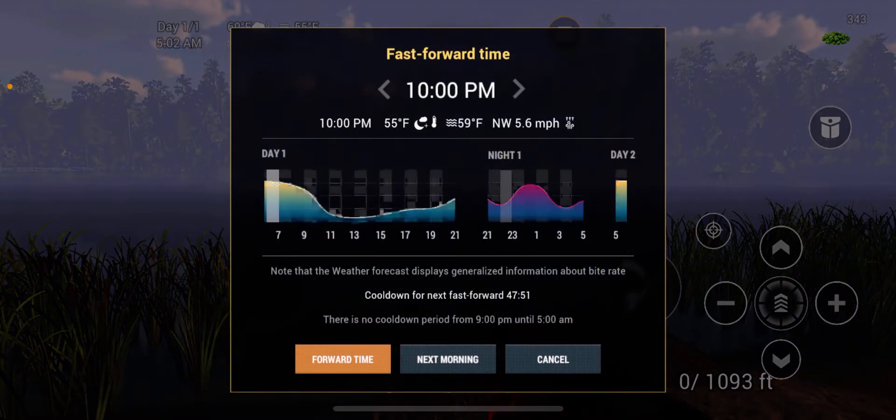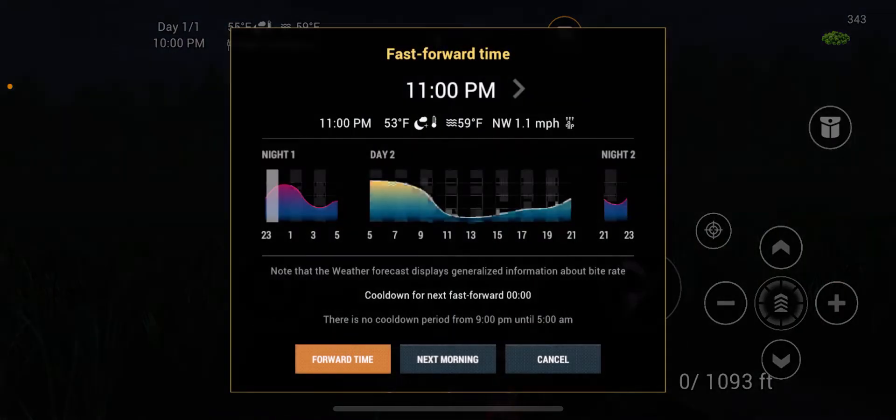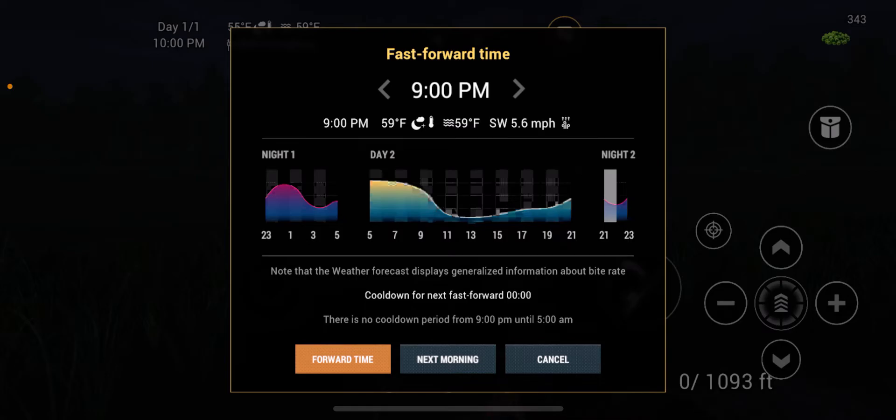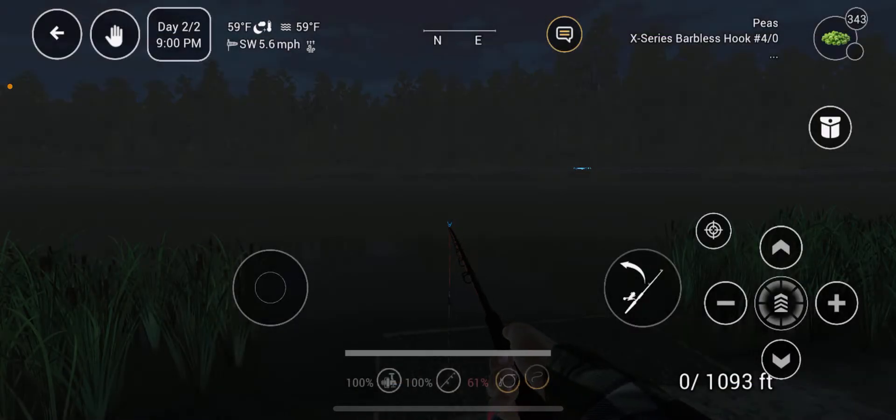What we're going to do is click Day, click 9 PM or 10 PM — that's fine — then click Forward Time. Always click Close, not Next Morning. If you click Next Morning, it's going to take you to the morning and jump from morning to the next day, which will always cost you one bank coin — it gets crazy expensive. Always go from 9 PM and jump forward days, because then it doesn't cost you a bank coin.